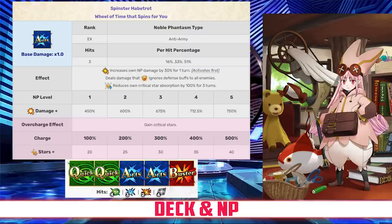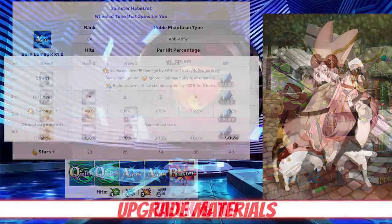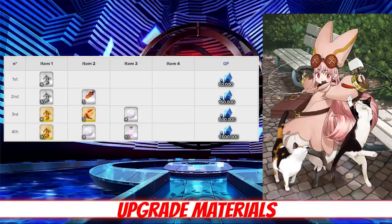Her Noble Phantasm is Spinster Habitrot — an AOE Arts attack that deals damage to all enemies with between a 450 and 750 damage modifier depending on level. It also increases Habitrot's NP damage by 30% for a turn, deals damage that ignores defense buffs, reduces Habitrot's own critical star absorption rate by 100% for three turns, and generates between 20 and 40 crit stars depending on overcharge.